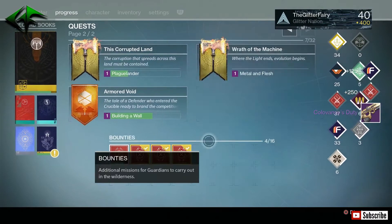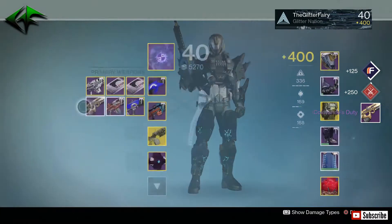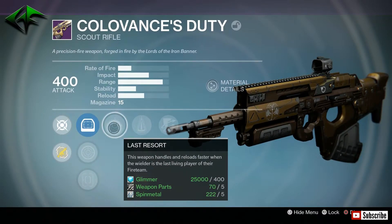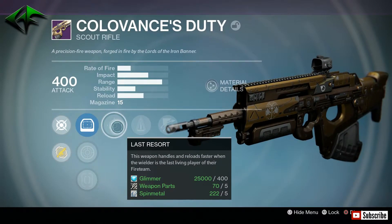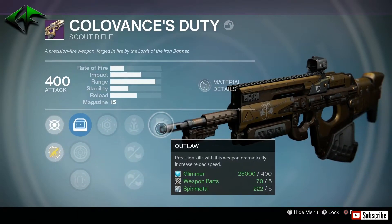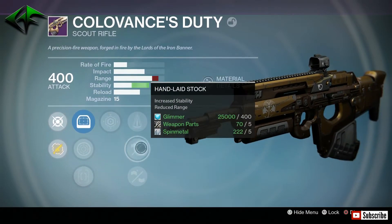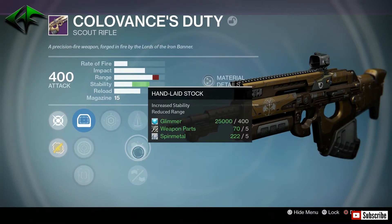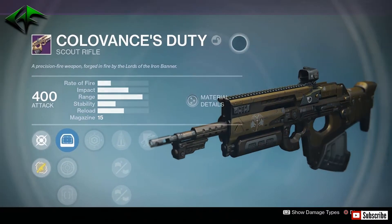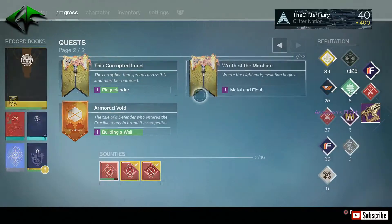Next one is the Colvins Duty — this is actually pretty nice, I've used this a few different times. Let's see if this one has good rolls — Last Resort, which is definitely a PvP roll. Perfect Balance, Hand Laid Stock, Oiled Frame, and Outlaw. Probably going to get rid of this as well — it does have pretty high stability, which is nice, but it's not really what I'm looking for in a scout rifle.